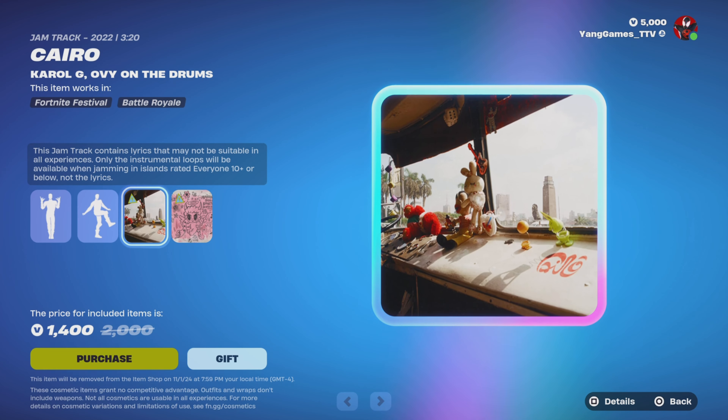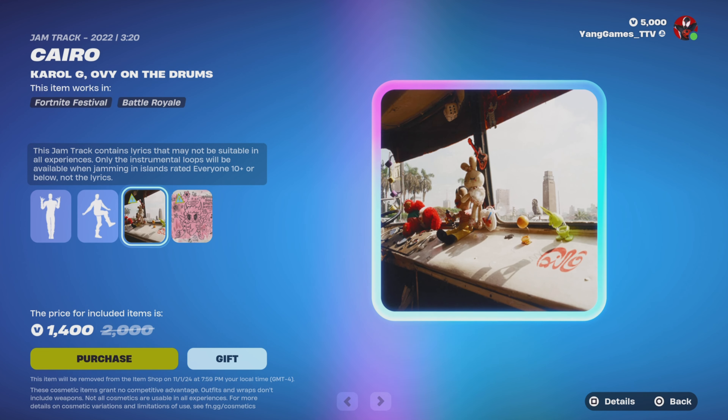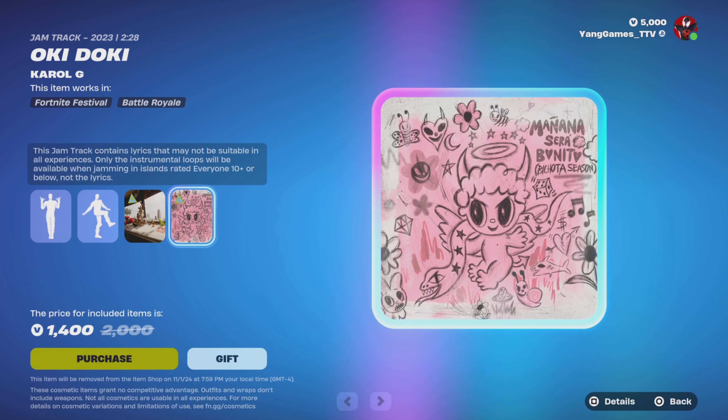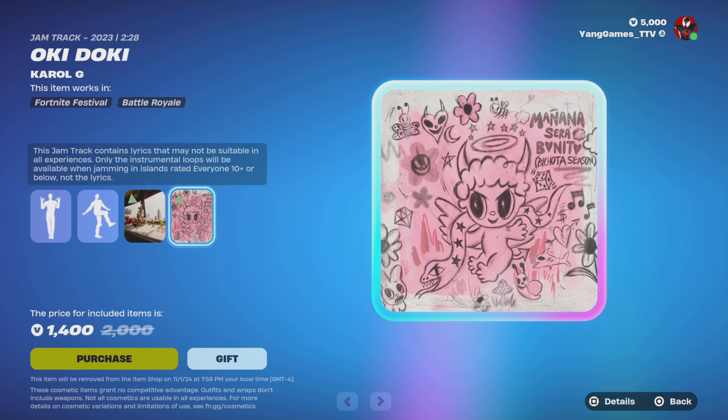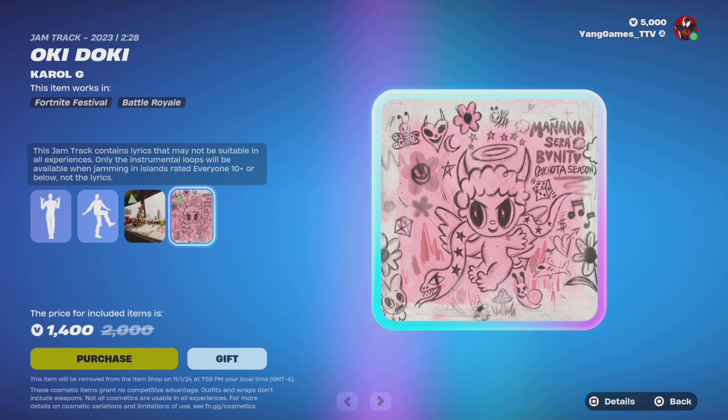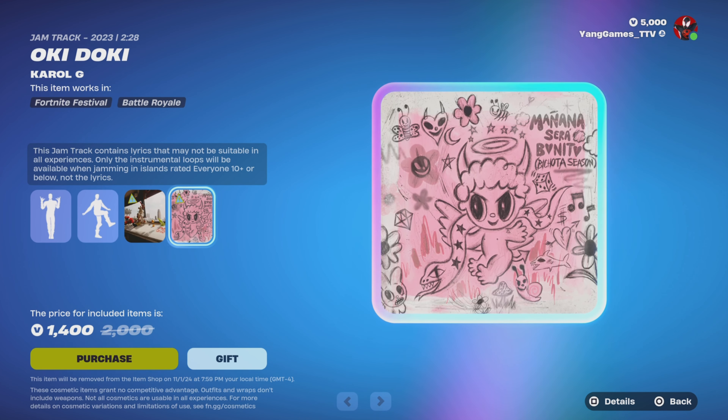Next we have the Carol G. on the drums jam track, and another Carol G. jam track. Four items for $1,400 V-Bucks.